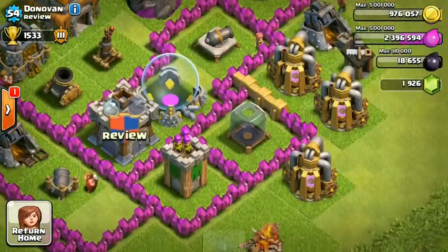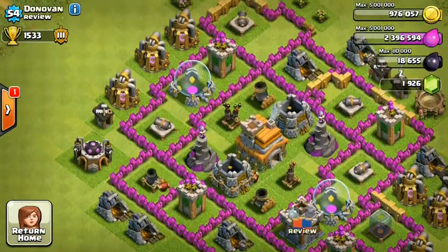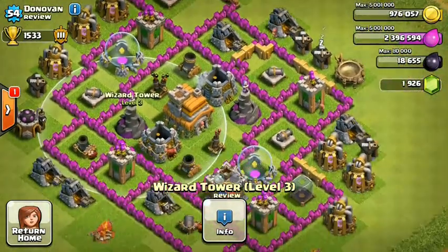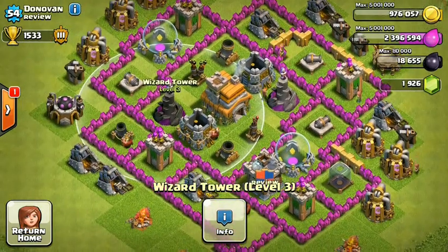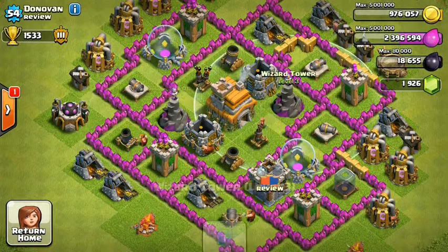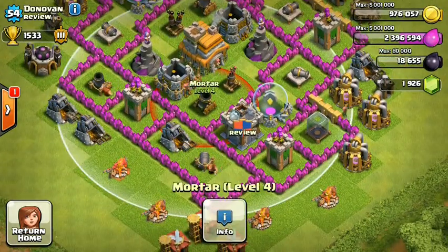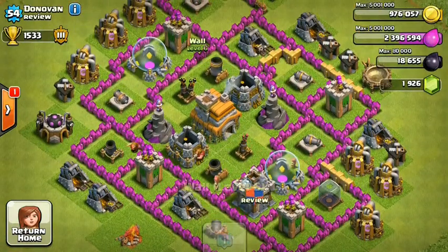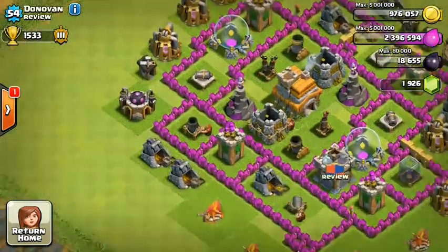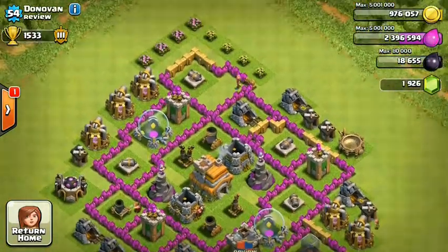I like how your elixir collectors and gold mines are maxed out. I like the wizard tower placement — beautiful placement, bro. As you can see, it's covering almost half of your base, and this one is the same. Your mortar placement is very good, covering your whole base.